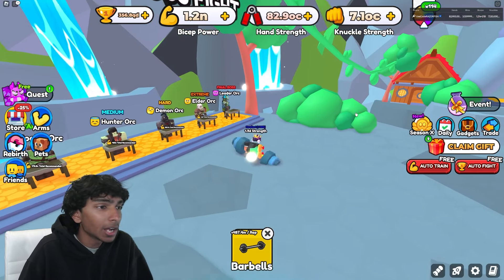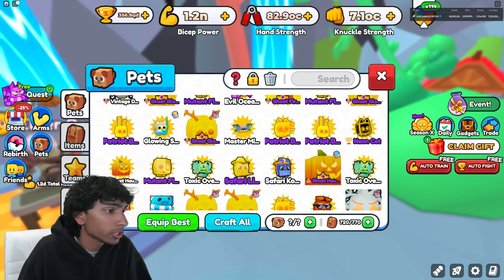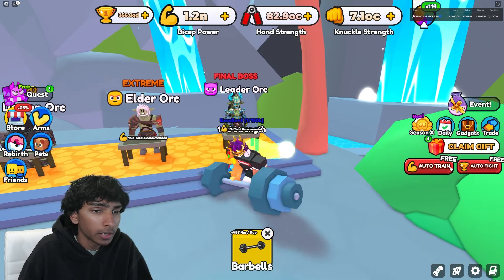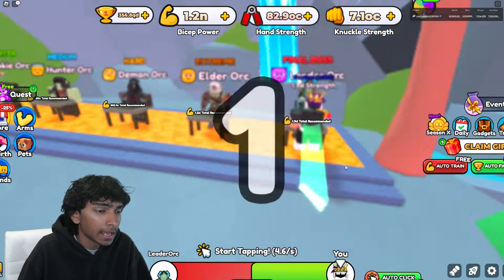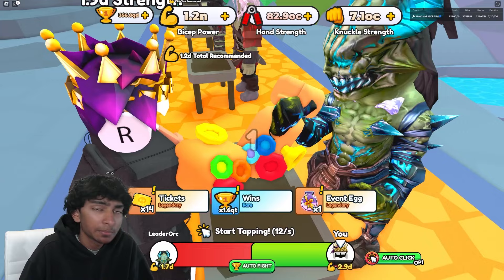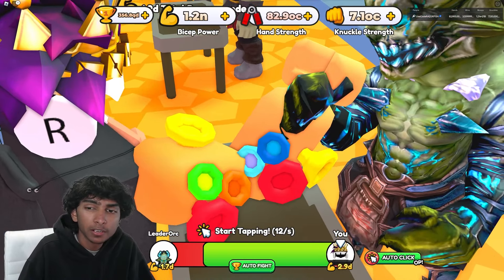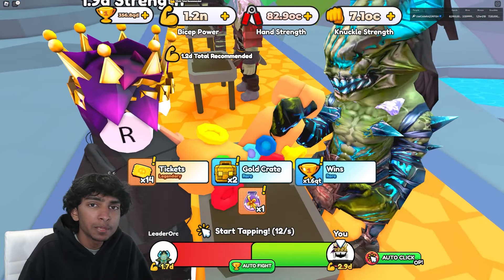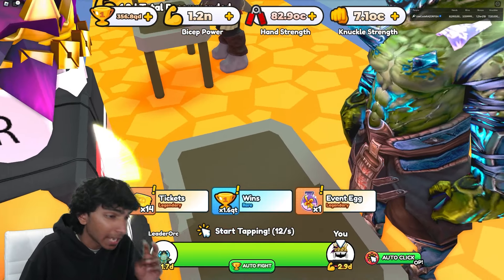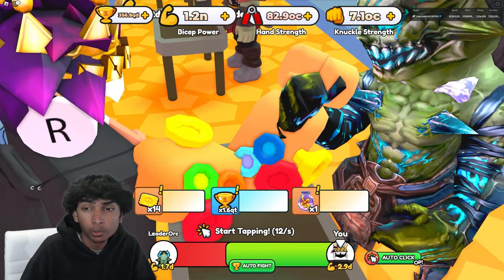I was defeating the orc really slowly, so I went over to my items and grabbed some fresh star fruits to get even more fighting strength. Now with 2.9D I defeat him pretty fast. I'm gonna keep this on auto-grind for a long time, and while I do that, I'll look for people who have gold to trade — every gold I get myself saves me 10 tokens.